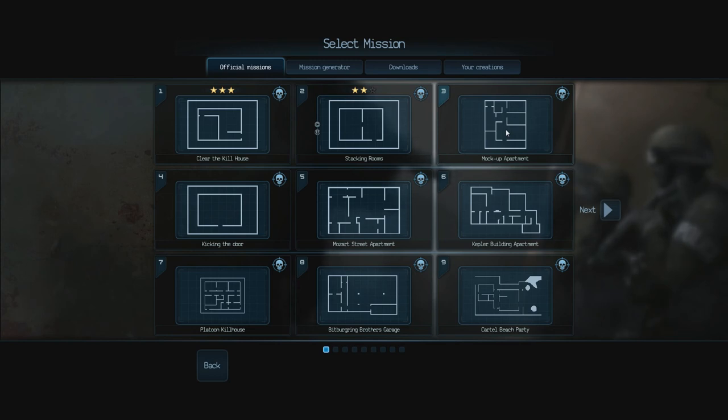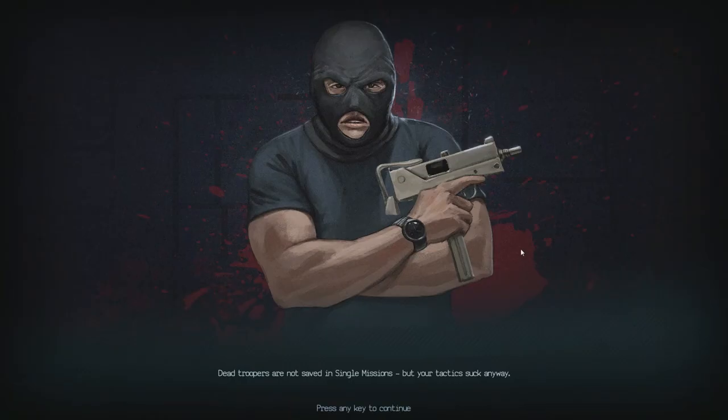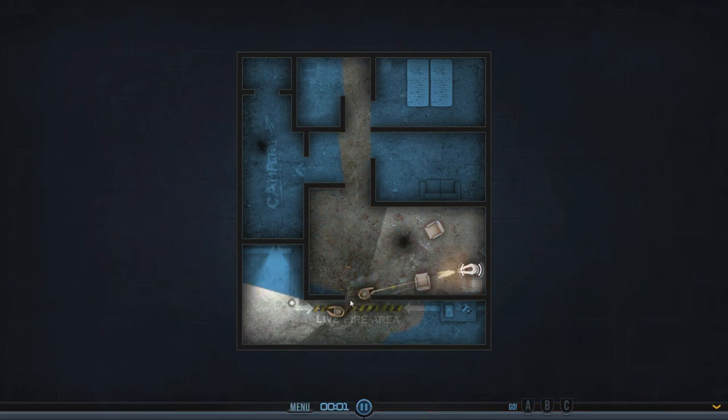So we're gonna move on to Mock-up Apartment. This looks pretty big — there's four tangos. Is there gonna be one here? Okay, we're gonna get him to peek in there, and he is going to go around here and have a look. No one in here — oh shit, there is! He's fine, okay, no tangos here.